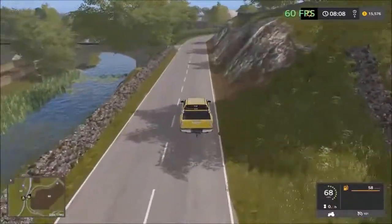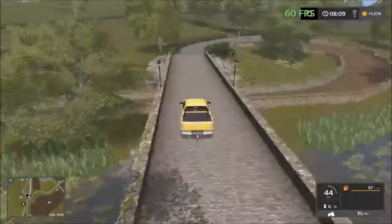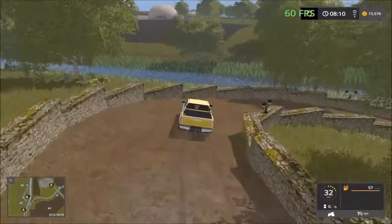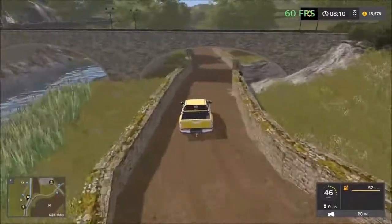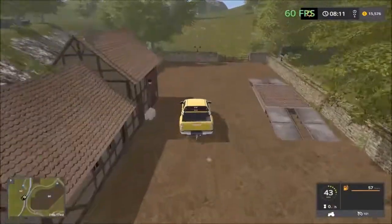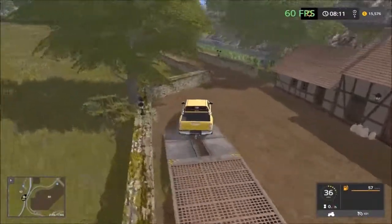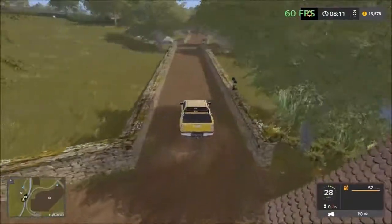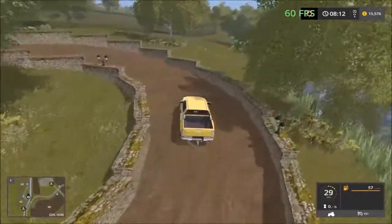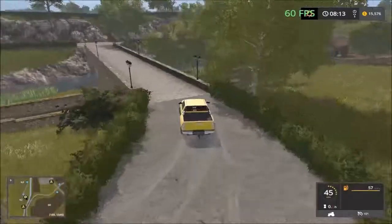We have to drive over the bridge and down that dirt road to get to the last sell point on our journey. That's the last sell point. Now we just head back up the road and drive back over the bridge, then make a left.